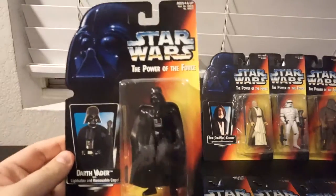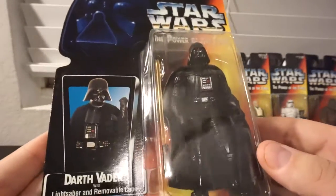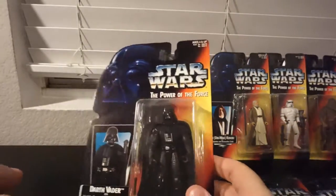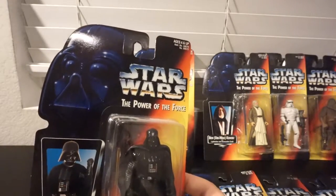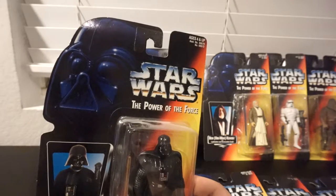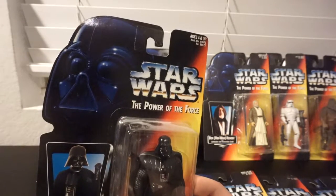They fixed it with the later waves though. My Vader saber is super white — it's kind of just UV faded over the years. I have a transition tray figure. I actually don't have any long saber figures.